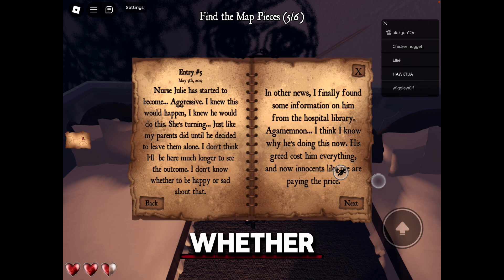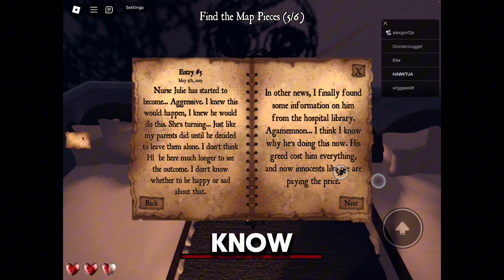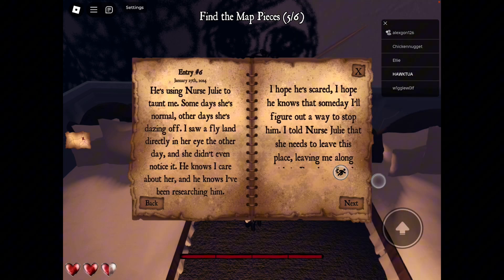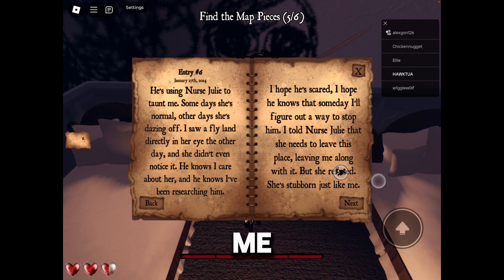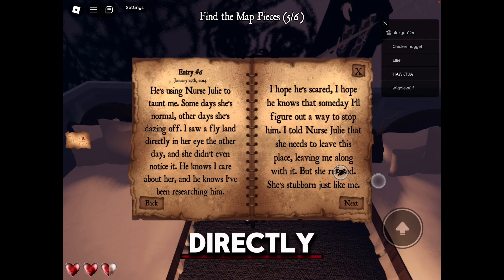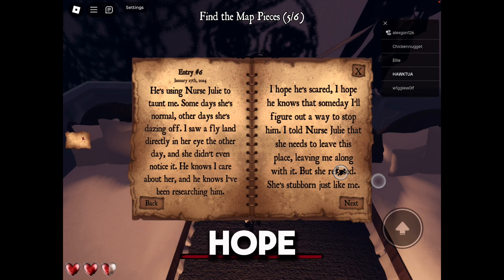I don't know whether to be happy or sad about that. In other news, I finally found some information on him in the hospital library. I think I know why he's doing this now — his greed cost him everything, and now innocents like me are paying the price. Entry 6: He's using Nurse Julie to taunt me. Some days she's normal, other days she's staring off. I saw a fly land directly in her eye and she didn't even notice it. Entry 7: He knows I care about her and he knows I've been researching him. I hope he's scared. I hope he knows that someday I'll figure out a way to stop him.